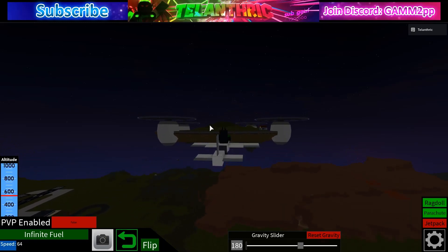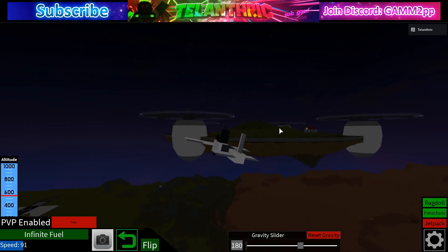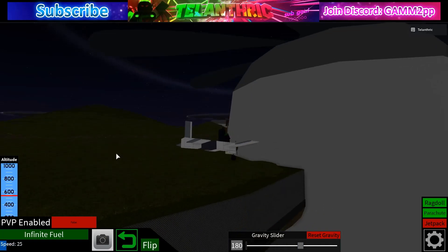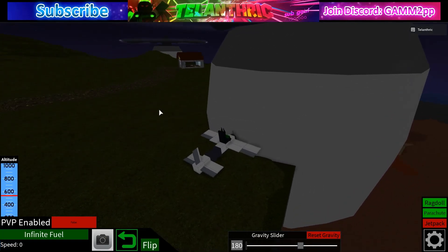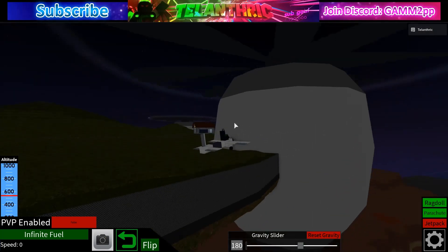I'm gonna slow down so I can get it — oh no, I'm going too slow, I gotta go a little bit faster. It's not turning, it's not going where my mouse is going. I think the driving is a little bit glitched — it's not going anywhere and it's facing towards the propeller. But yeah, just try to catch it with your plane — good luck!